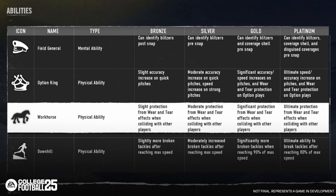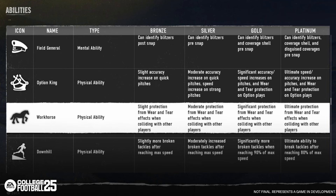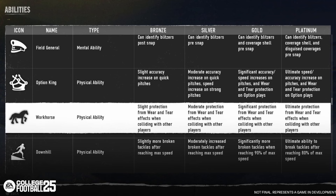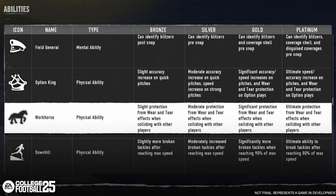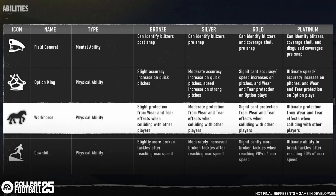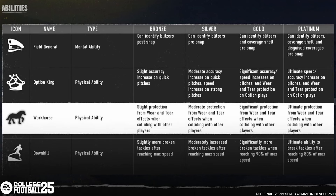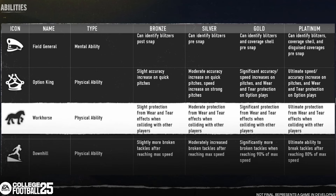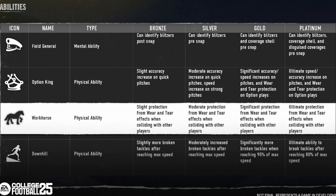It says 'ultimate protection,' which makes it seem like you're still going to get that ding — it's not saying 'not affected by wear and tear at all,' because that's not how it works. You're still going to get hurt, but maybe since you're good at this ability — like look at workhorse: bronze tier gives slight protection from wear and tear effects when colliding with other players, all the way to platinum with ultimate protection from wear and tear when colliding with players. So while it may not be a hundred percent, it really degrades a lot of the wear and tear.